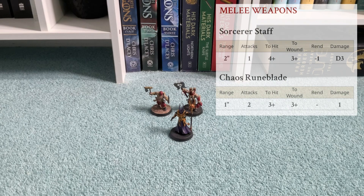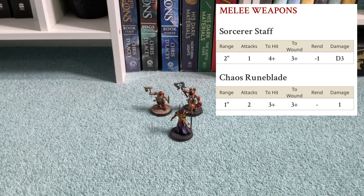So let's go on to the melee weapons. This guy only has melee weapons — there's no ranged attacks. The first one is the Sorcerer Staff, which has a range of 2 inches, so you can poke at enemies. It's got attacks of 1, so you roll 1 die. To hit is plus 4, to wound is 3+, which is pretty standard. Then it's got a rend of minus 1, which is quite nice. And d3 damage, so the Sorcerer Staff actually can be pretty potent — potentially 3 damage with a minus 1 rend. It's pretty good.